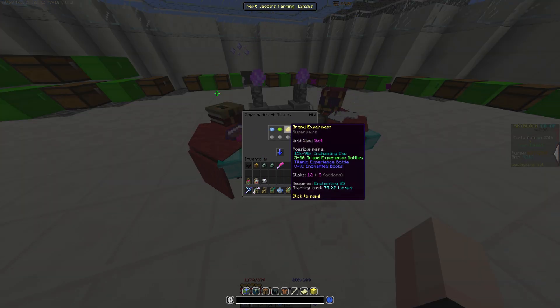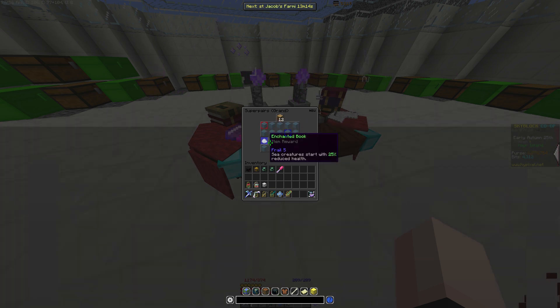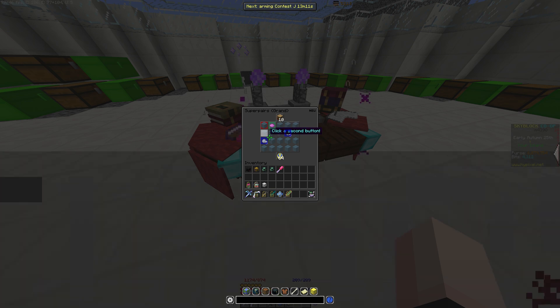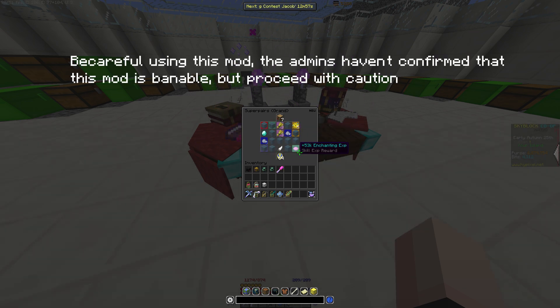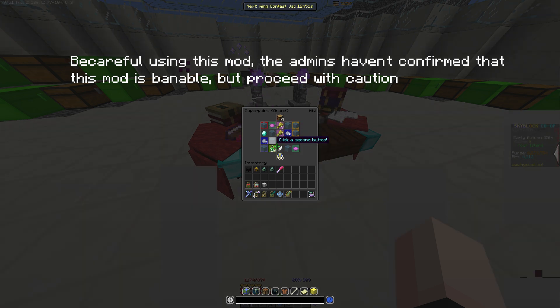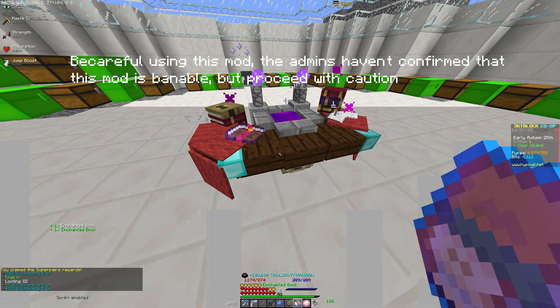Now, finally for the Super Pairs, it'll only just show you the items you previously clicked before. So if I click this one and click something else, if I don't get it, it shows me what it is. I'll see you in the next video.